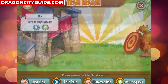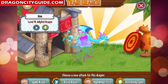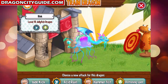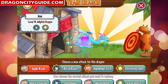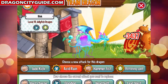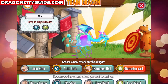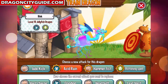Because the Jellyfish Dragon is a sea and plant dragon, it will be weak against fire and war attacks. You can train it with Judo Kick, Acid Rain, Hammer Fist, and Rottening Spell. The Rottening Spell and Acid Rain are the most powerful attacks you can train this dragon with.